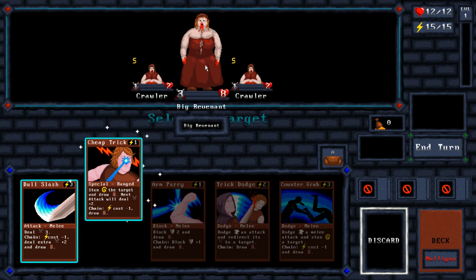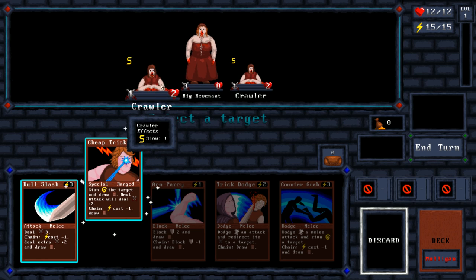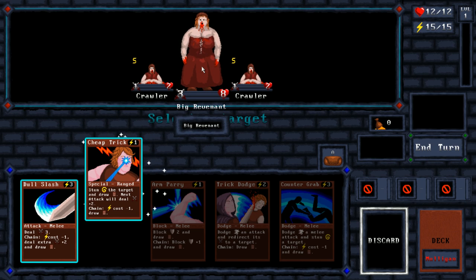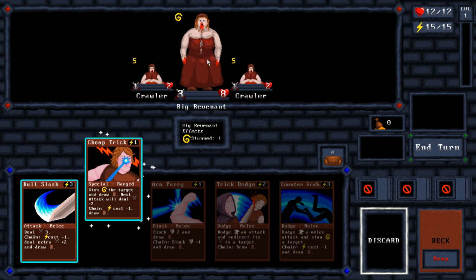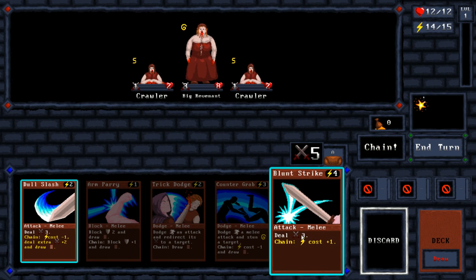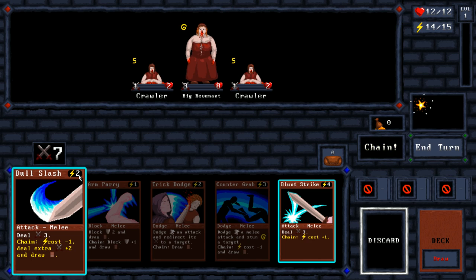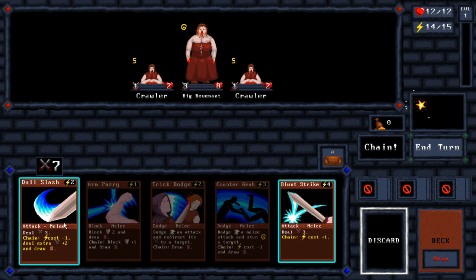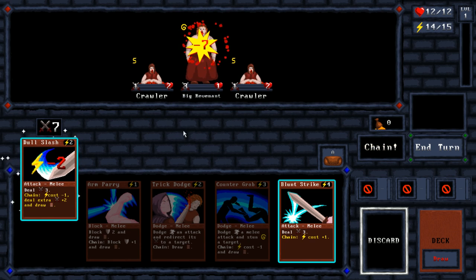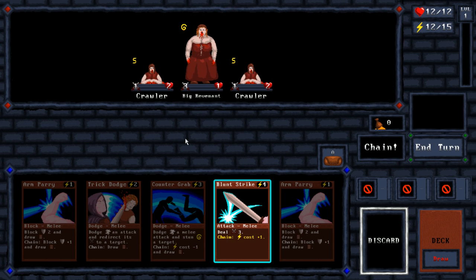Cheap Trick against this one. We see here that the enemies have their attacks and their health. In this case these guys are slow. We'll use it against the Big Revenant just because it's a heavy hitter. So it's stunned for one turn, and I've got the next attack to do an extra two damage. I could use the Blunt Strike but that increases the cost of the next one. We see here that the cost has been reduced. This will end up doing five damage — six damage, seven damage.